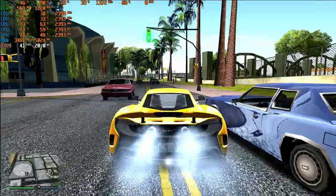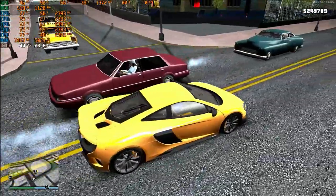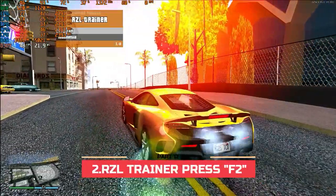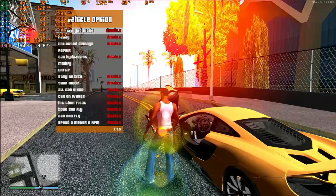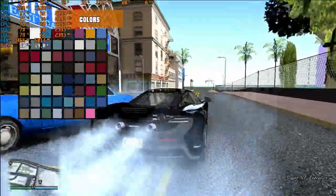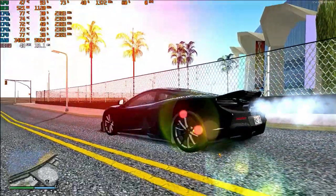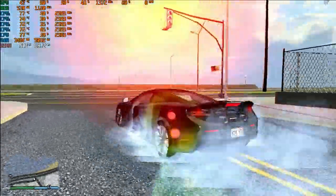Now if you want to use the ASL trainer that we just installed, press F2 to open your ASL trainer — you can customize it according to yourself, like changing car colors and more. Now if you want to enable the skybox, press 1. Remember: to enable the skybox you press 1, and there we go. Let me show you another feature of this mod.